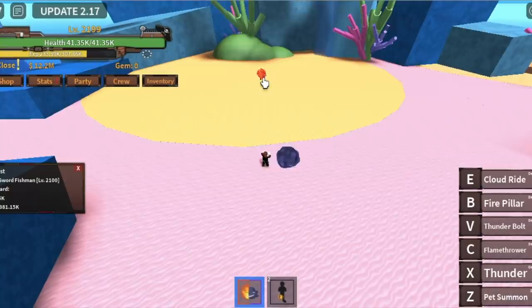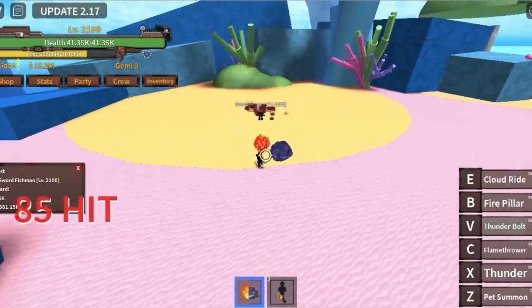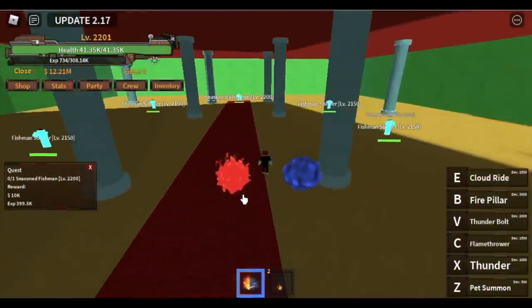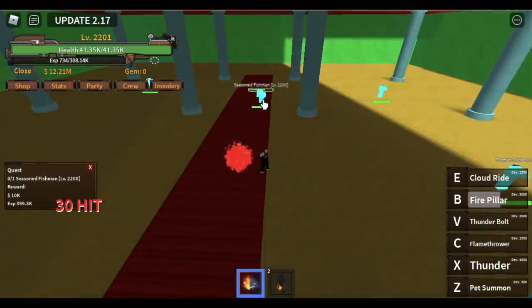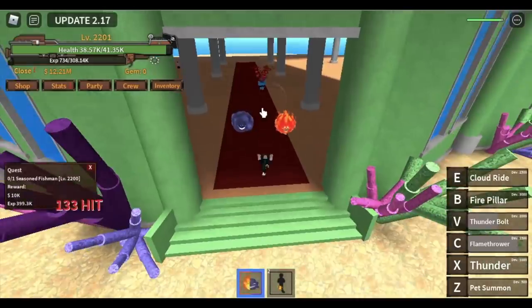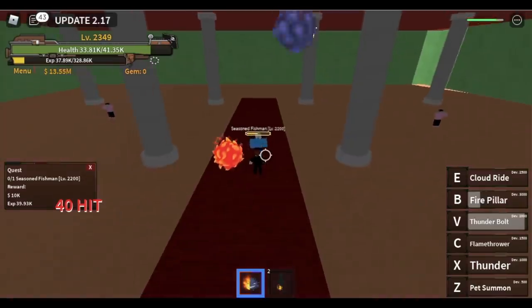Is there a faster way to level up here? Yes. After you defeat the Sword Fishman, go to the Combat Fishman, and after that go back to the Sword Fishman and defeat them simultaneously, until you reach level 2,200 and start defeating the Seasoned Fishman. Will I get hit? Yes. So make sure to use your Observation Haki. But you're strong enough at this level — you can tank its damage. If you lose all your Observation Haki and HP, then just reset. It's very easy to defeat, and our goal here is to reach level 2,350.